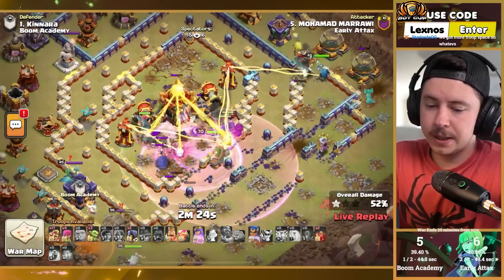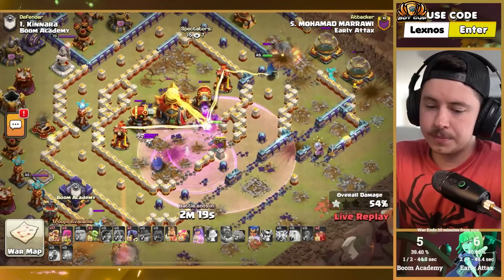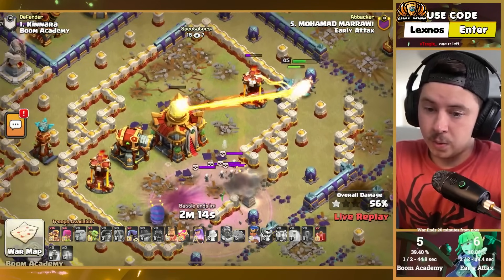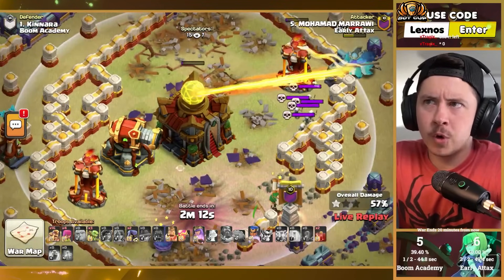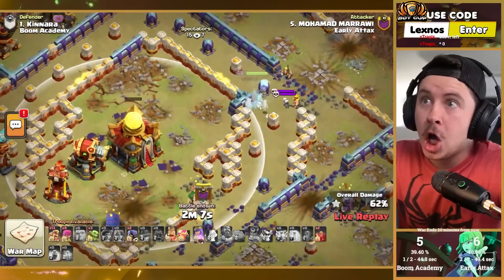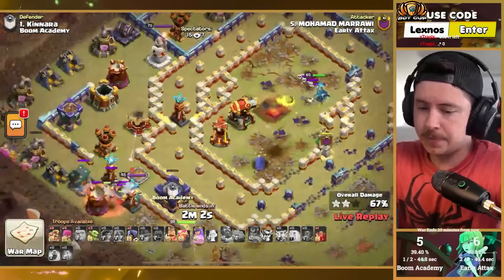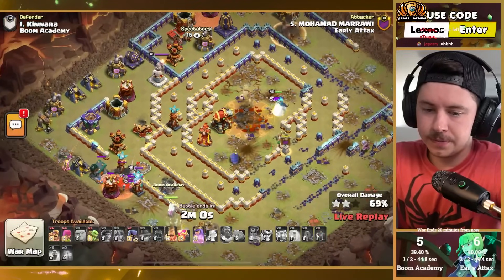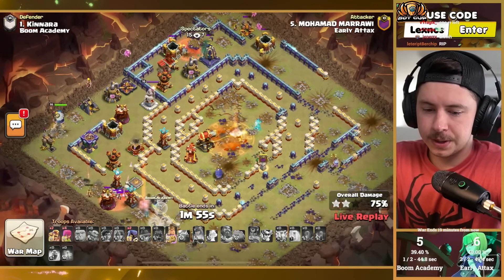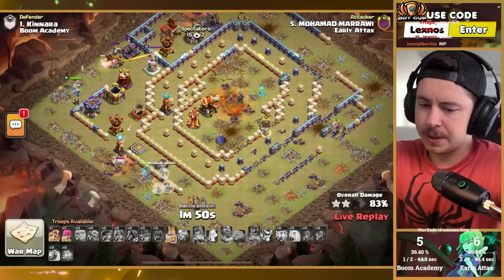Tornado trap spinning, yetis coming out, apprentice warden gets targeted and goes down. Not sure if that rage gem worked out. Seeking shield goes the other way — but he gets it. Does this fail though? That RC is gonna die. Skeleton spell and super barbs sent to the top side — they should finish off the monolith. Queen pops ability for the healer puppet but ends up having to beat through a wall.